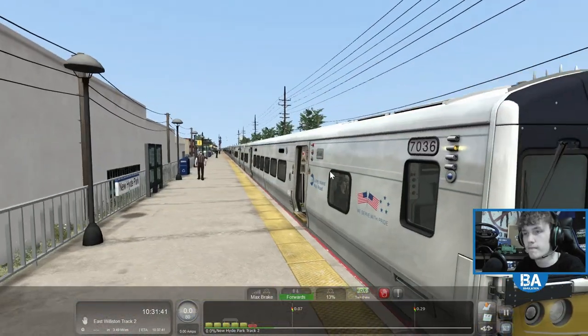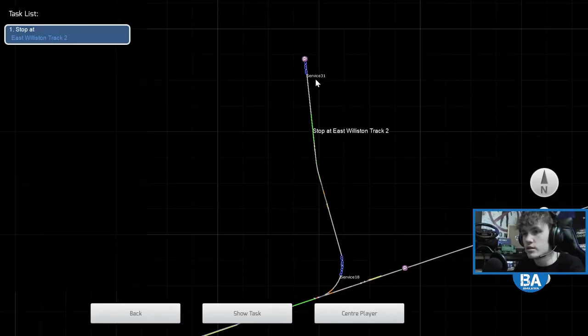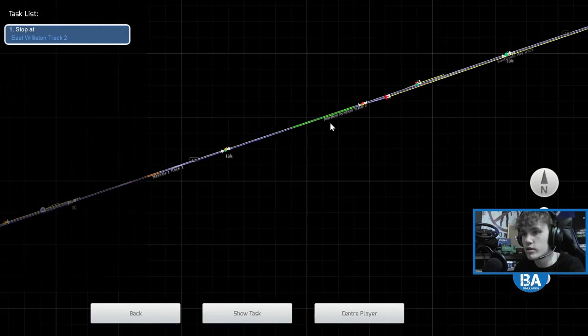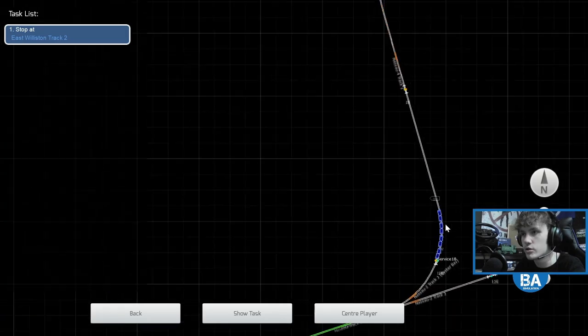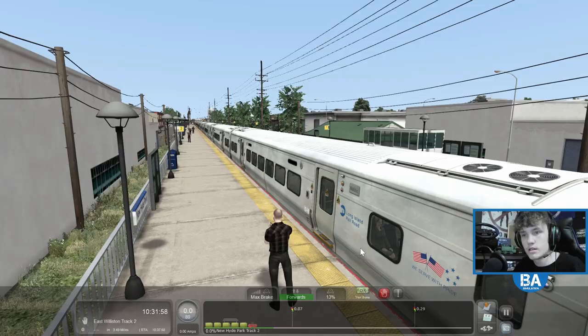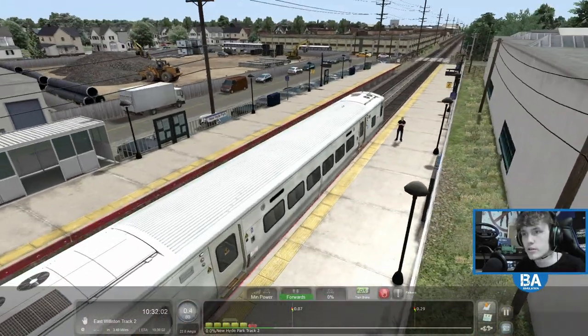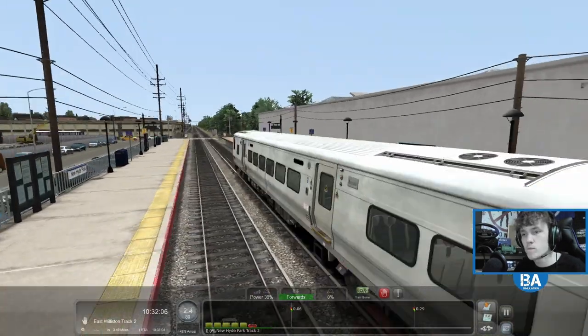Let me show you on the map. So yeah, we're going to be stopping at Maryland Avenue, Mineola, and then up the Oyster Bay branch into East Williston which is up there — something we haven't seen before. At some point I'll try and do St Albans as well.